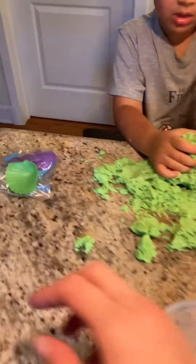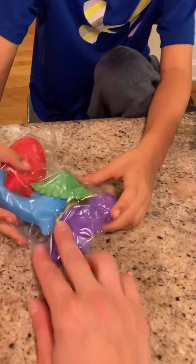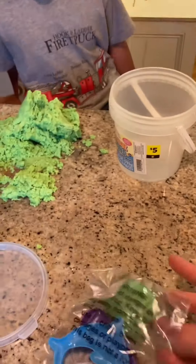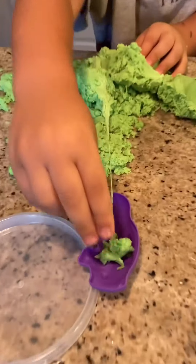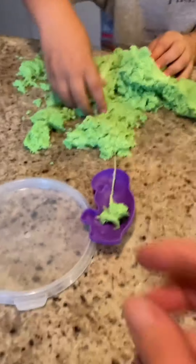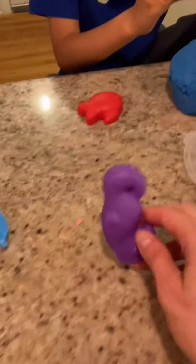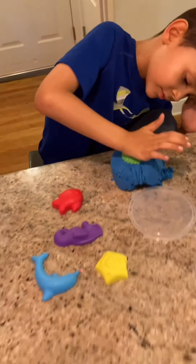We don't have a dolphin yet. Did Lucas get the same shapes? He only has three. Wait a second, how many did you get? You got five? And he's only got three? Lucas, what is this? A seahorse, a dolphin, and a shell. Nice. And you got a seahorse, a fish, a dolphin, a star, and a shell. Very nice.